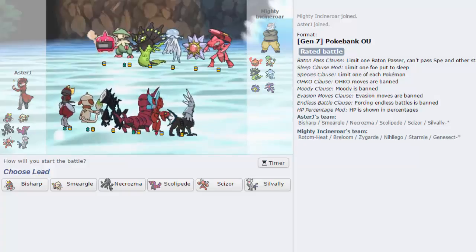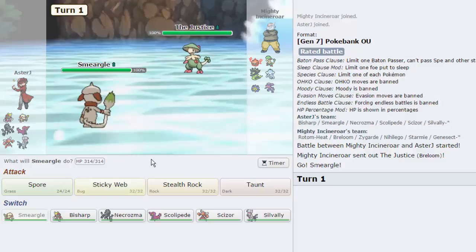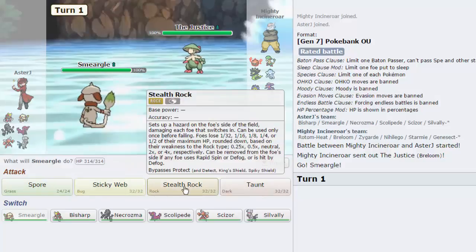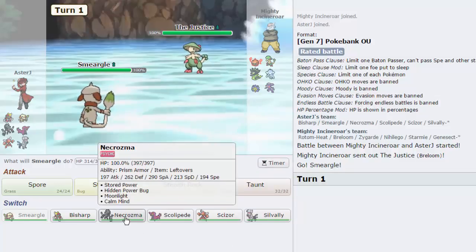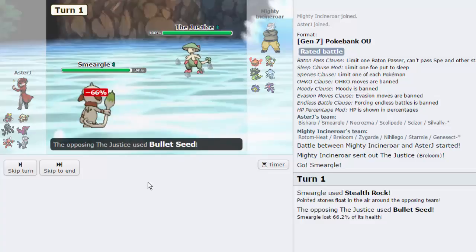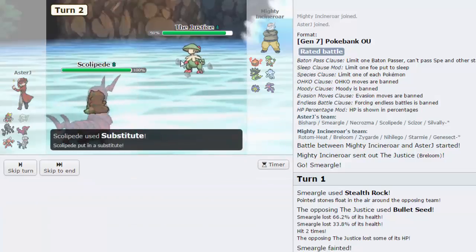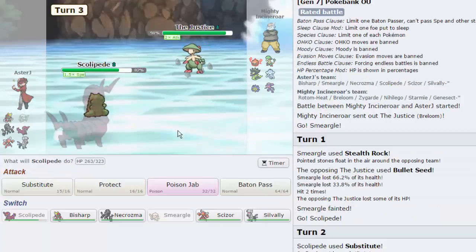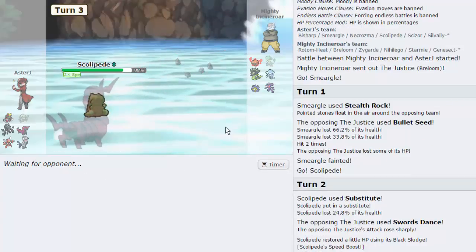Okay it's looking good. Let's lead off with Smeargle again. We are faster than Breloom, which is really good. I'm going to go for Stealth Rocks — he does have a hazard remover, I have to keep that in mind. It's probably just gonna go for Mach Punch realistically. Let's go for Stealth Rocks. He goes for Bullet Seed actually — knocks us out. That was a good play. I'm gonna go into Scolipede, we're gonna click Sub, and we'll see what he wants to do. He goes for Swords Dance — I'm gonna go for Poison Jab. We get a crit.